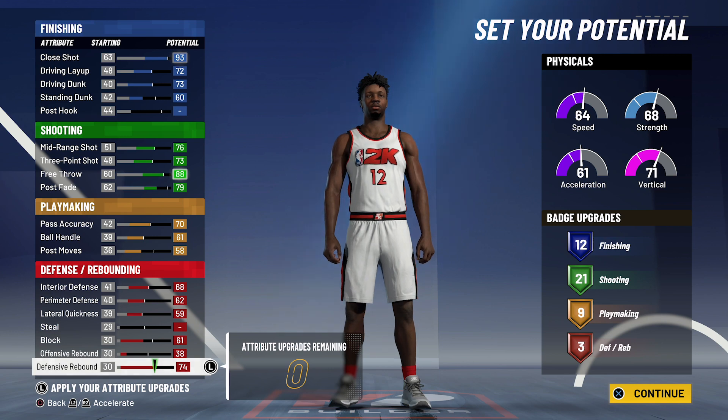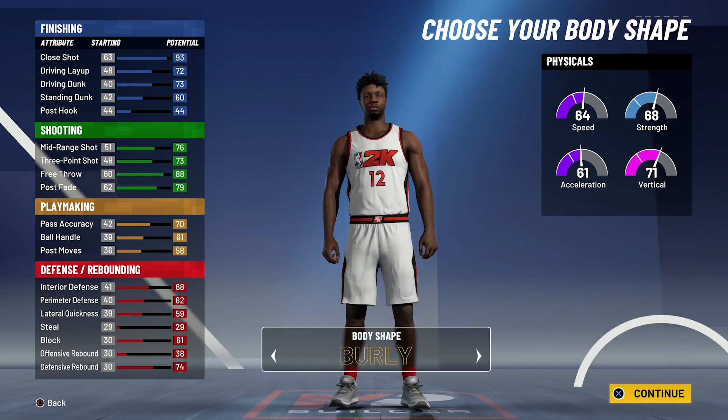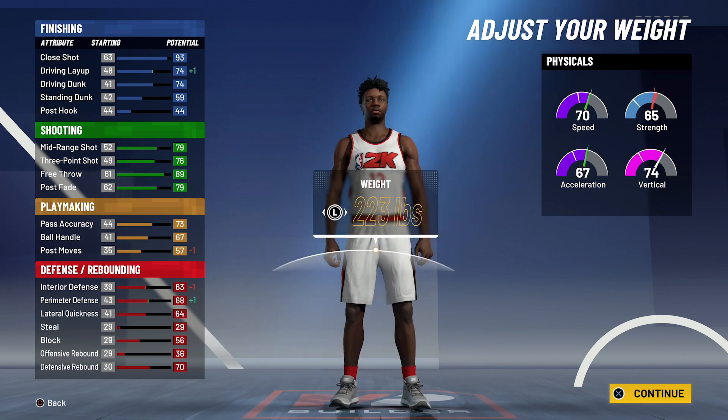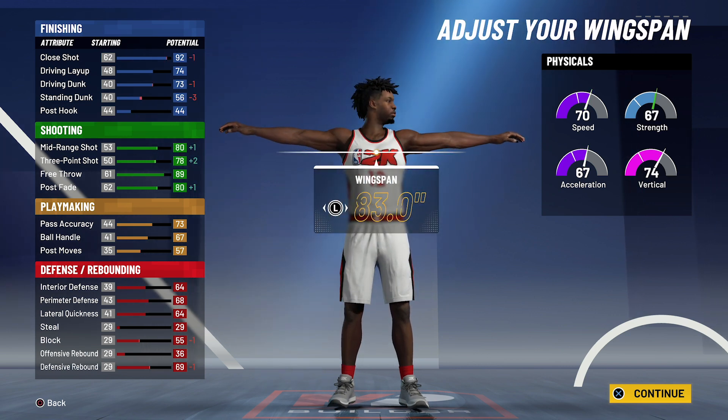So 12 finishing, 21 shooting, nine playmaking, and three defensive rebounding badges — a total of 45 badges. Body shape doesn't really matter. Height is going to be 6'8", weight is going to be 226 pounds — that is Harris's actual height and weight — and for the wingspan you're going to go with 83 inches.